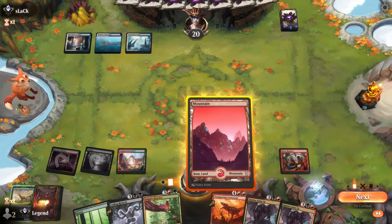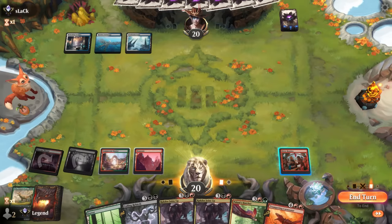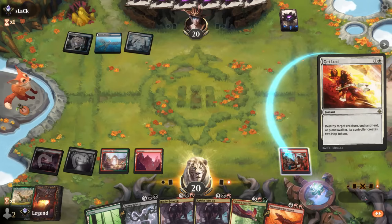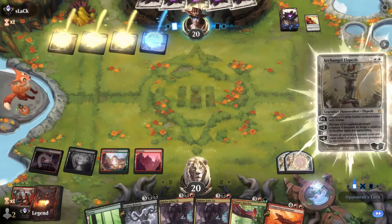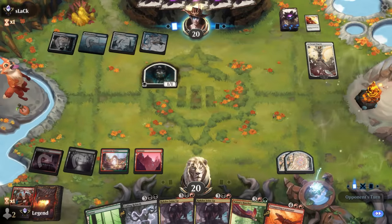We've got a couple of attempts at it. Ragdos Joins Up is the better way to reanimate a Galta. Lost the Reunion — that's fine. No need to sacrifice it otherwise we miss out on the map tokens, and we can't have that. Opponent makes the mistake of tapping out for Archangel Elspeth.